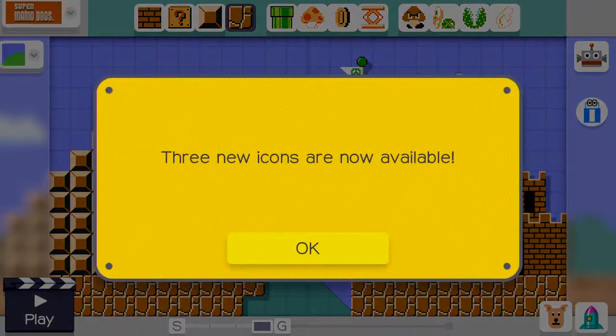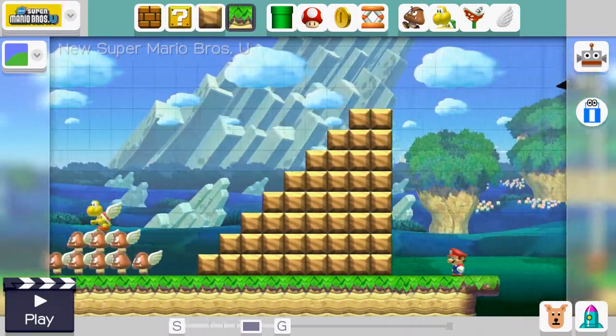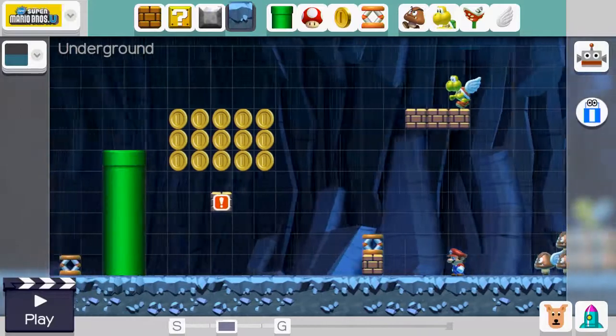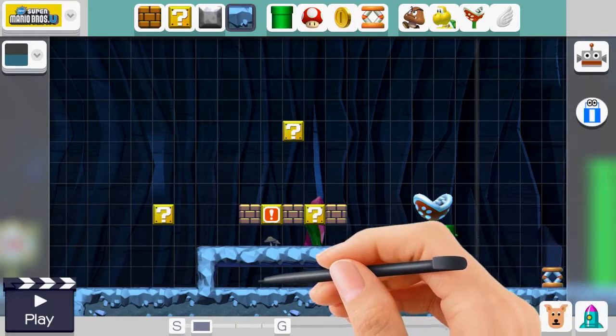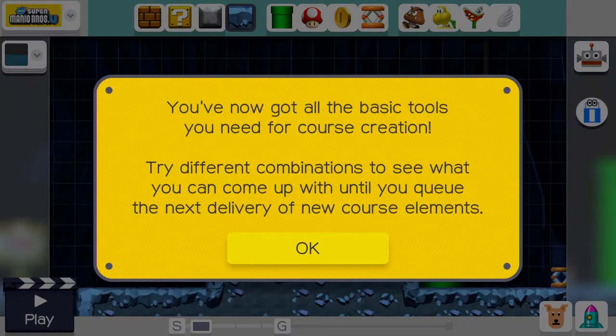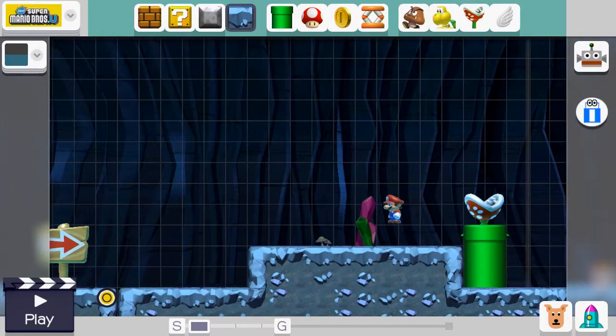Now what's next? Three new icons are now available. We can change the game style to New Super Mario Bros. U, and we can change the field to underground. Well, let's see if we can mix this up a bit. You've now got all the basic tools you need for course creation - try different combinations. Let's keep trying out what we have now.